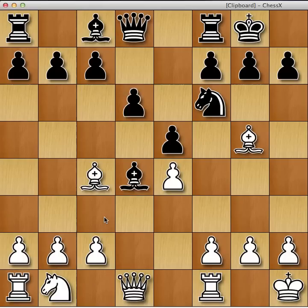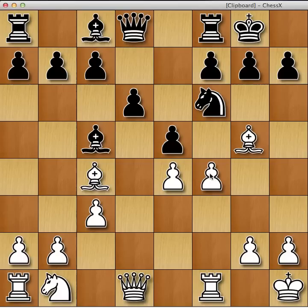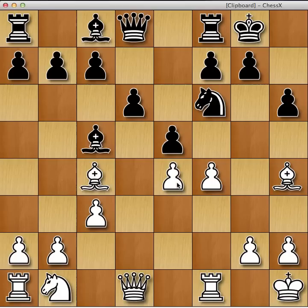We have to play c3 first. If bishop takes b2, king h1 — same plan — and it's got f4. The idea is you're going to take on e5 and on f6 and create weak pawns around black's king.